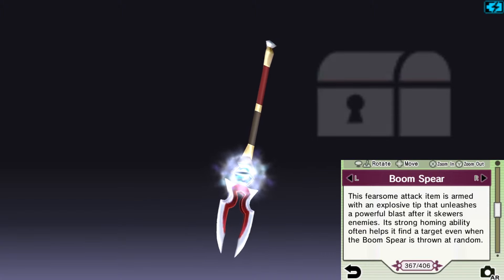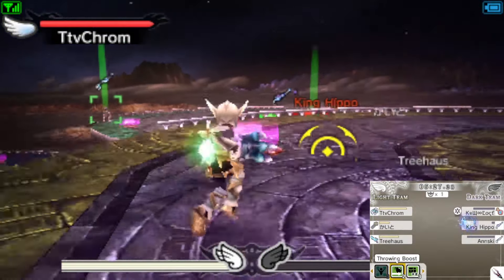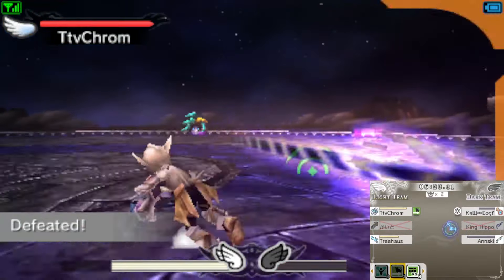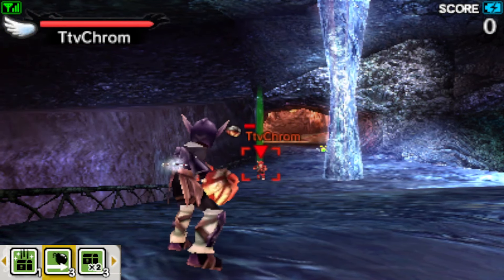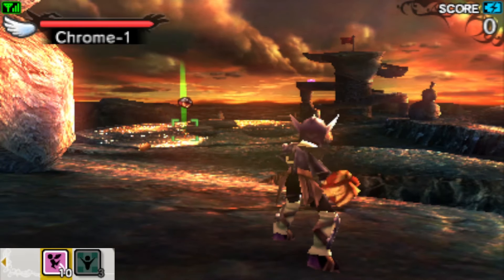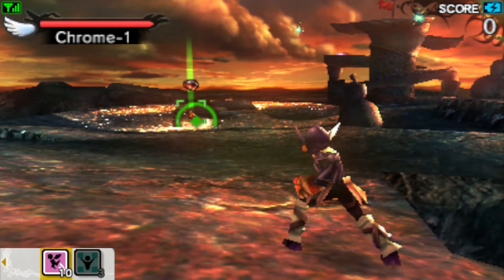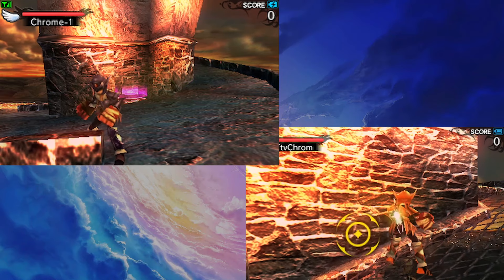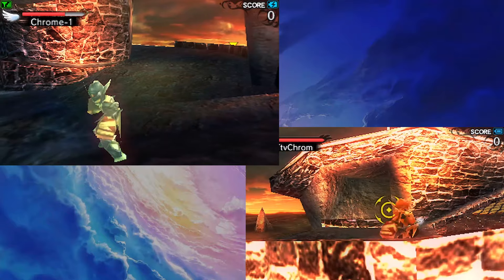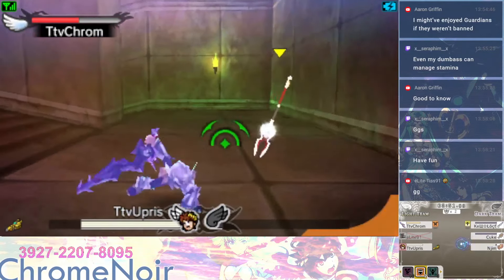The Boom Spear, when thrown, soars through the air slowly and pierces whoever it homes in on before exploding. Without any form of knockback defense, you'll be left wide open while taking multi-hits from it, which can lead to really early kills. The downside is travel time — the spear is so visually loud that the only way you wouldn't see it coming is if you're preoccupied with something else. As general advice, pretty much any throwable item can be stopped if it touches any kind of fire, so standing continuous fire can intercept items as they're thrown. You can also throw the Boom Spear at your feet to make the explosion come out immediately against close enemies.